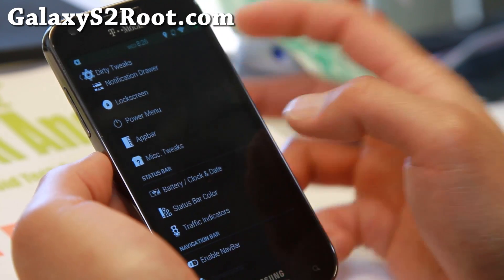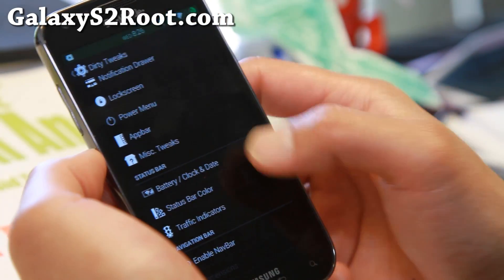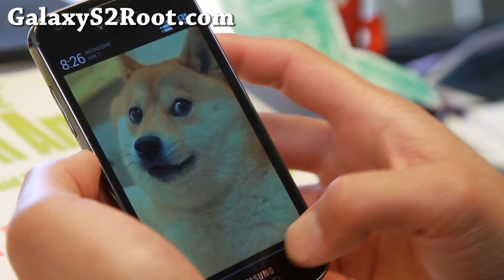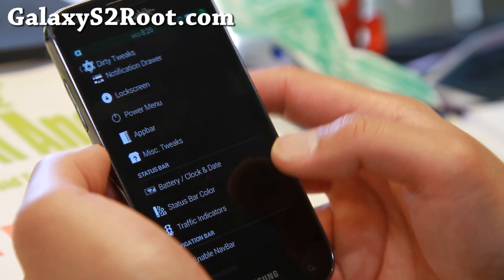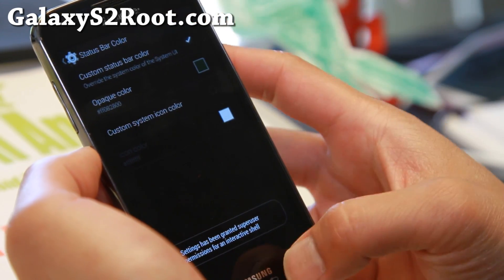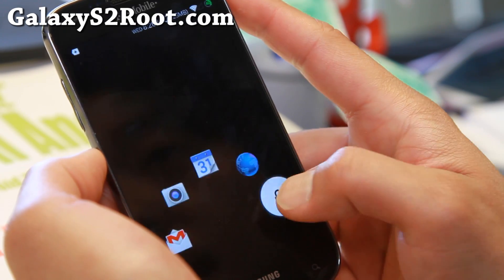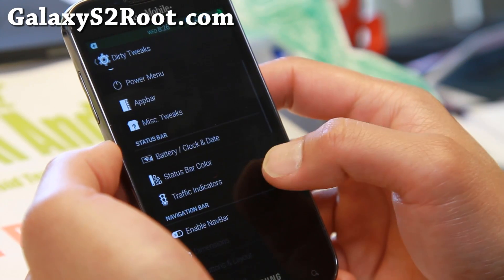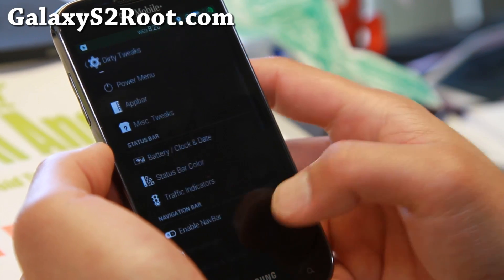Battery, Clock, and Date — that's where I change my battery icon, my clock, center clock, all that good stuff. You can also get custom carrier labels. Status Bar Color — I've switched my status bar to a slightly dark green. You can put your favorite color there. Traffic indicator — you can enable that here.